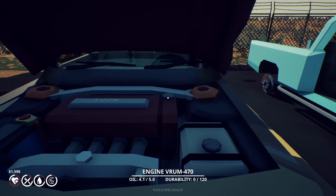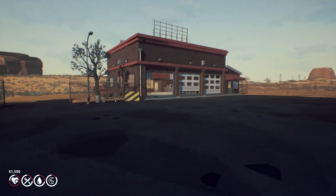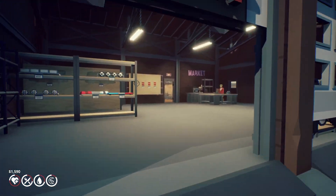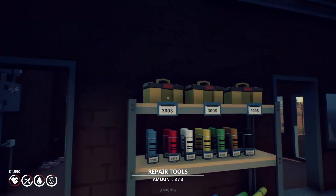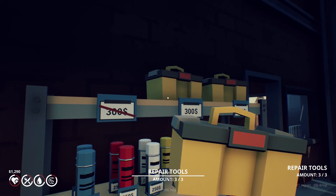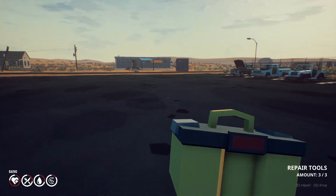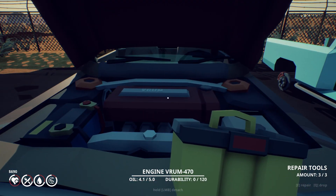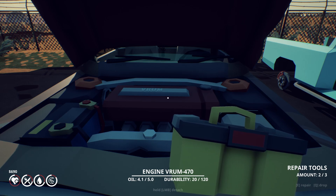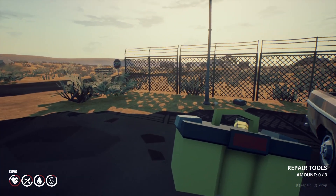Oh, oil is over there — oil is fine. Durability: zero out of 120. Yeah, let's go buy a repair kit — we were going to buy some repair kits anyway. These are sometimes far and in between, that's why I bought all three. The engine needs some serious help, so that one's junk now.